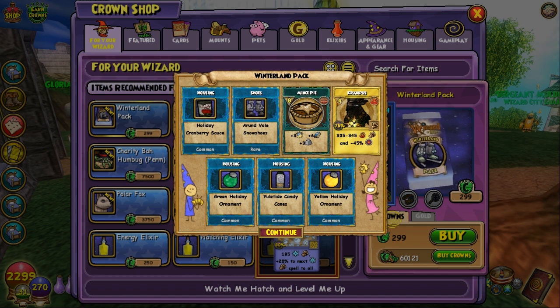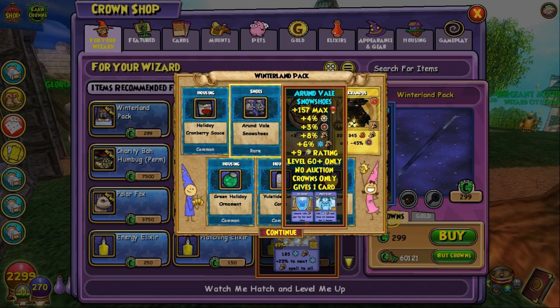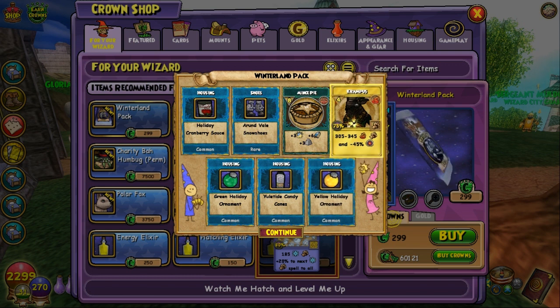I got cranberry sauce and snowshoes — those are obviously for ice. They give you a frost giant nut and an ice shield, though they look similar to the ones I had a minute ago. This comes with a Krampus card too; if I didn't already have that, I'd have an automatic Krampus spell.